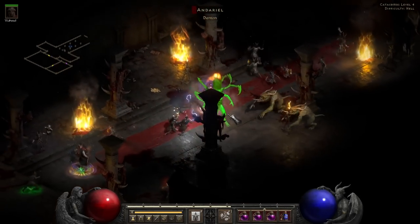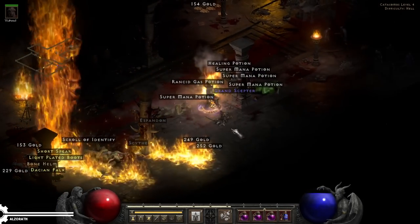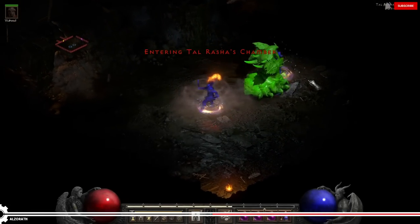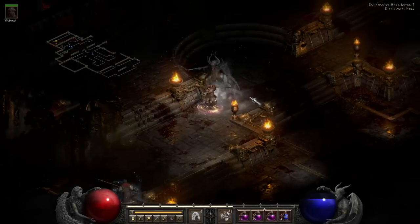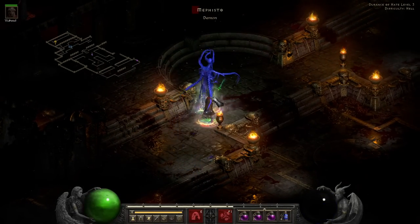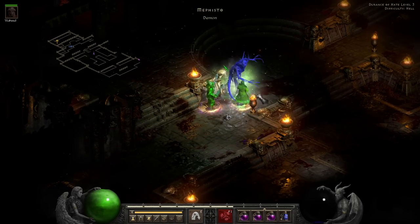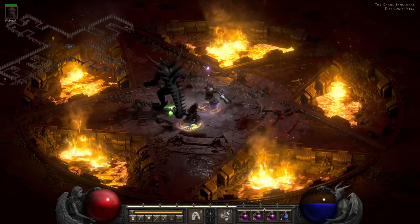While the Berserker Barbarian is often listed as an S-Tier Barbarian build, I personally prefer the more durable and reliable physical Barbarian builds. The most classic of these is the Whirlwind Barbarian, who wholeheartedly fits in the spin-to-win philosophy. And while he does have his weaknesses, he is by far the more relaxing build to play, with almost no loss in speed when you reach endgame gear.